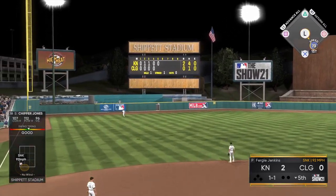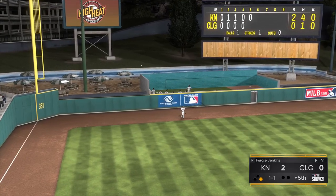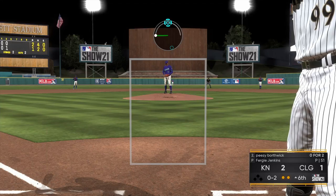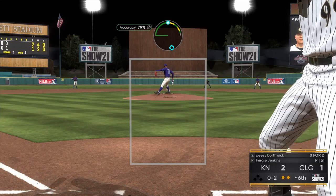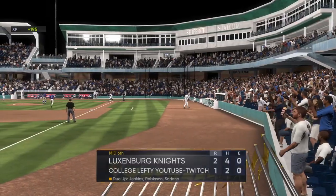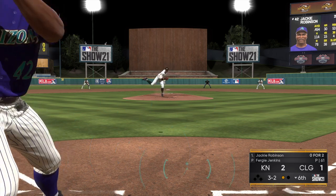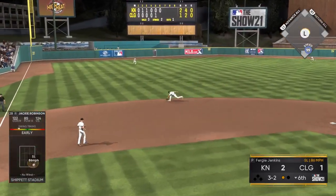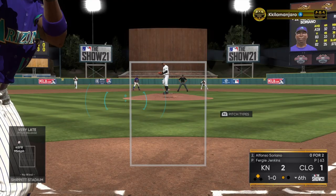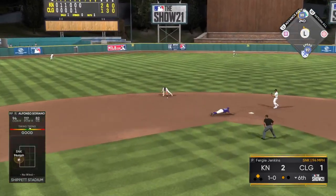Chipper Jones starts us off with a very interesting home run. PCI wasn't really on it, but the bat path looked to be somewhat on the ball — hits it out for a home run, I will take it. I've already had a couple of perfect outs, including a line drive from Chipper Jones in his first at-bat right to the first baseman. So I'll take that home run. Here we have Jackie Robinson up, trying to get something going in the bottom of the sixth inning. Two-to-one game — it's low scoring and I need to score some runs, try and get as much gameplay as possible.